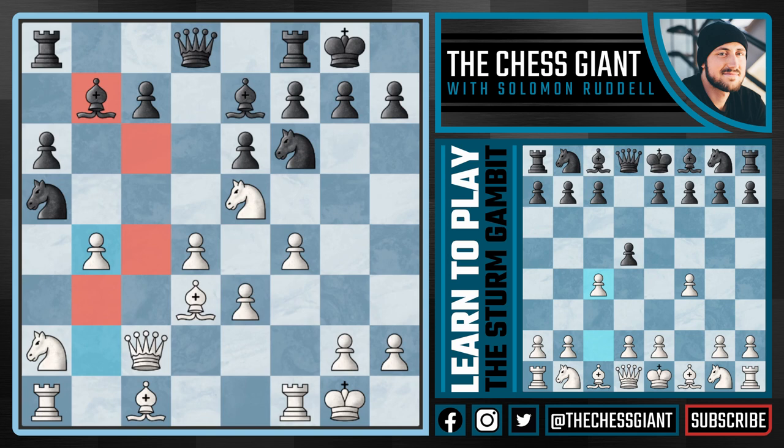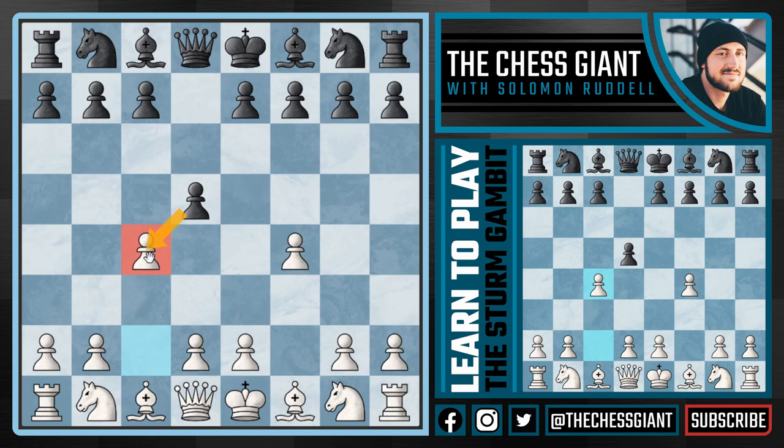So that covers the move d takes c4, which I think any Sturm Gambit player should be pretty excited about whenever black takes that pawn. I think white will always come out with a slightly better position — maybe not even a slight edge, but a won game very quickly. The other two options are pushing the pawn to d4, and after that, just developing a piece.